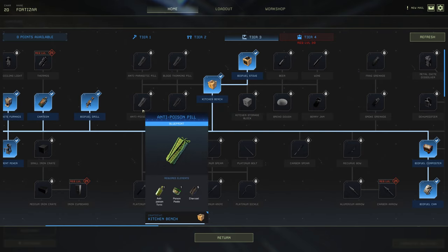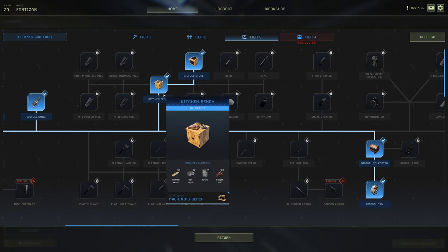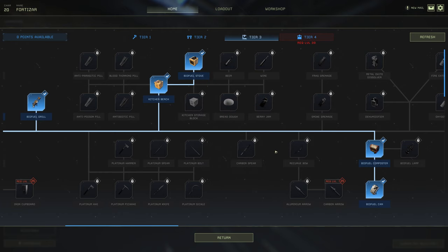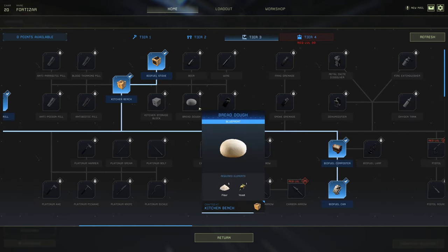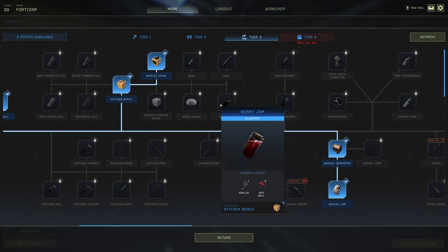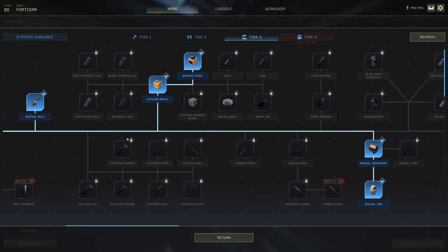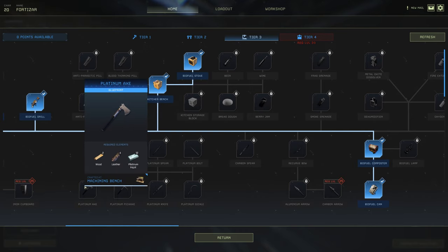I love the cooking in this game, so a hard must is the kitchen bench and biofuel stove, along with bread dough to create loaves of bread and blueberry jam — these are really good food items. Regarding platinum tools, they have a lot of durability. If you're saving your credits in the workshop to buy higher tier exotics, I'd recommend focusing on getting yourself a platinum pickaxe and platinum axe at least.